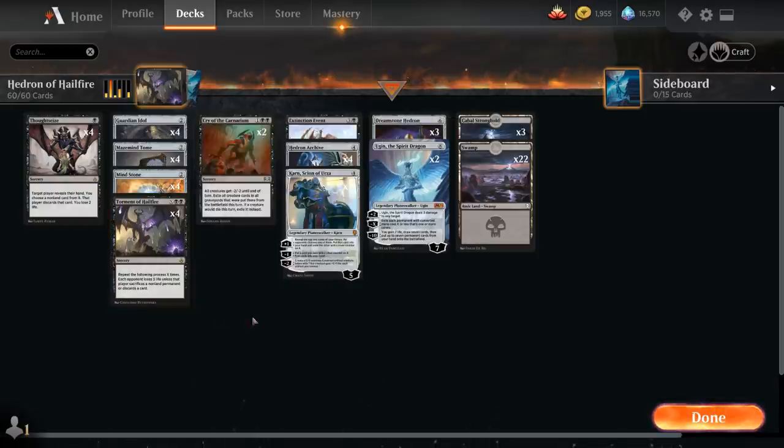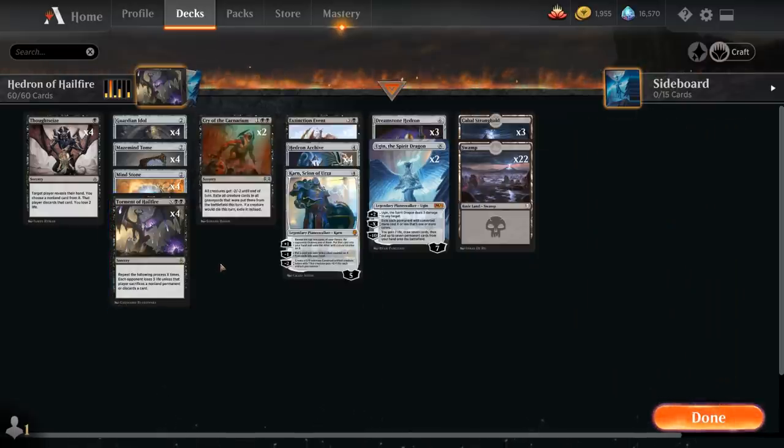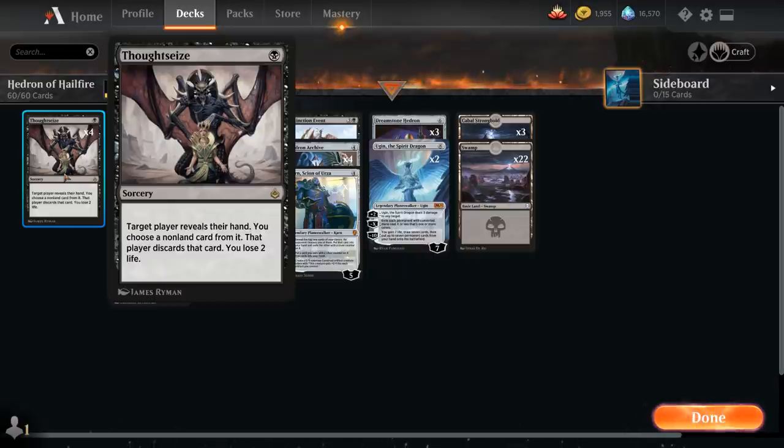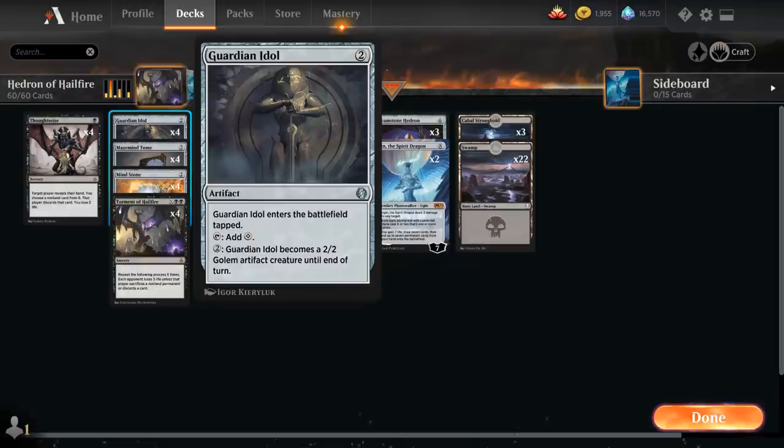Let's take a look at the entire decklist. You might notice some similarities with the mono-black control deck we featured a few days ago. This deck goes in a slightly different direction, forgoing the Mastermind's Acquisition package and replacing those cards with a bit more ramp so we can cast a bigger Torment of Hailfire. At one mana we still have the full playset of Thoughtseize as some one-mana interaction to disrupt opposing combo decks. Then we've got four copies of Guardian Idol, a two-mana artifact that enters the battlefield tapped and can produce colorless mana, and can also turn into a 2/2 golem creature to help pressure opposing planeswalkers.